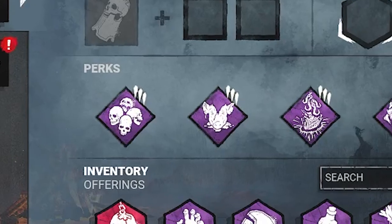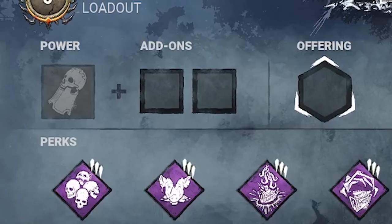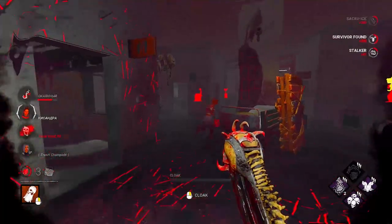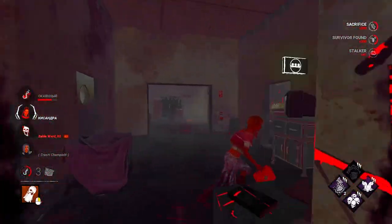I played Wraith only with the same build and no add-ons. After every game I collected all of the data from the matches so I could see how many gens were done, escapes, and a lot more stats. I also took account of the different time zones so I did play the matches so that they would be around the same time of the day.